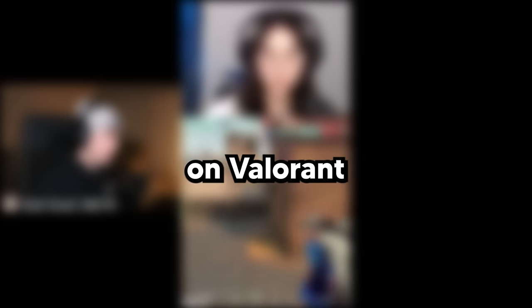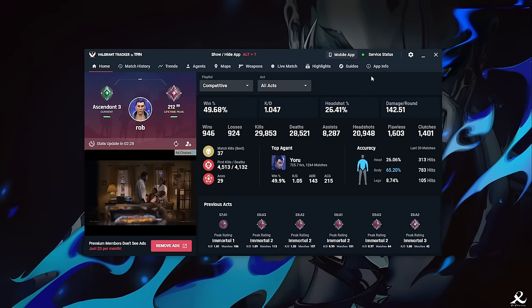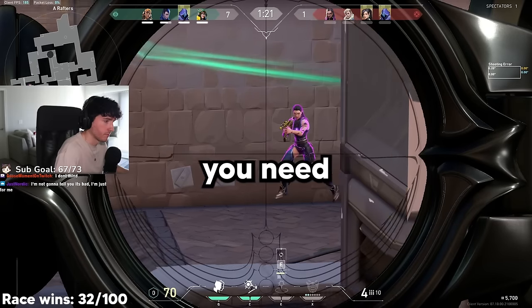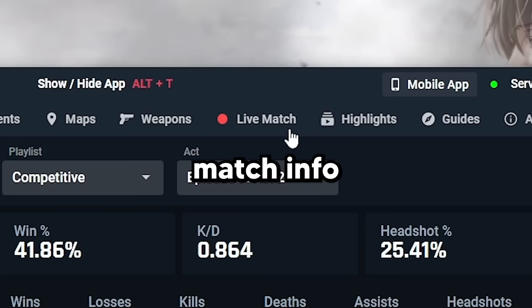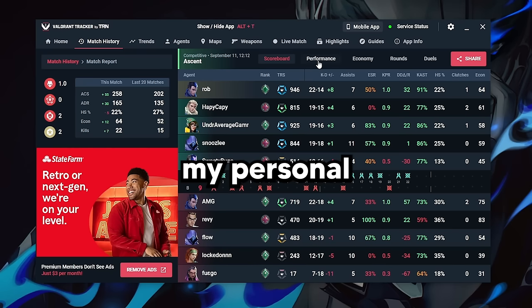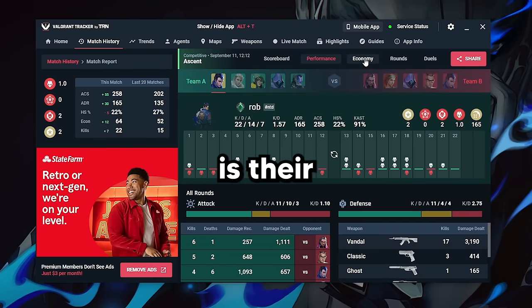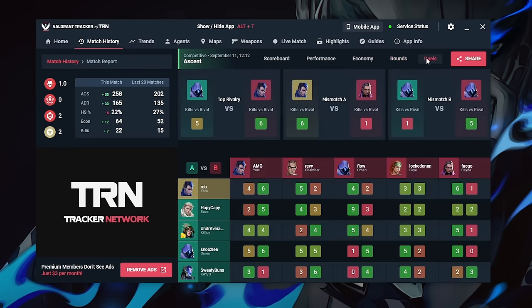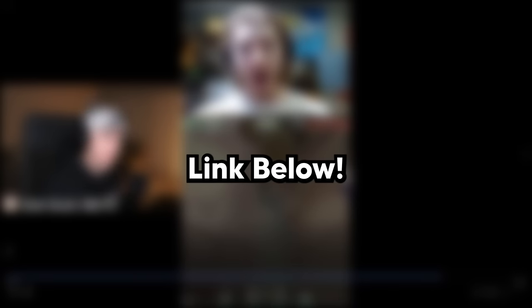Are you tired of being in the same ELO every act? You hop on Valorant, win a few, lose a few, and then hop off with no improvement. That's because you need Valorant Tracker. They have a great stats overview tab where you can check your headshot percentage, agent win rates, map win rates, and more to see where you need to improve. Another great tool is their live match info tab that gives you details on the entire lobby. My personal favorite feature is their match history tab — I check it every day I play and review exactly when I was playing bad to see how I can turn it around. Stop wasting your time and download Valorant Tracker with the link in the description below.